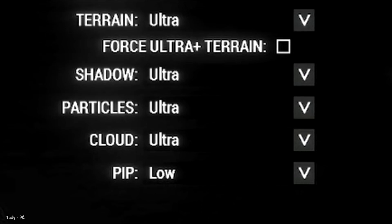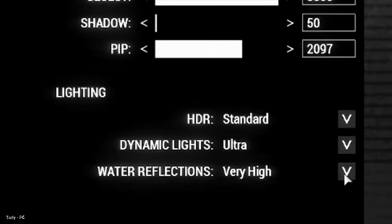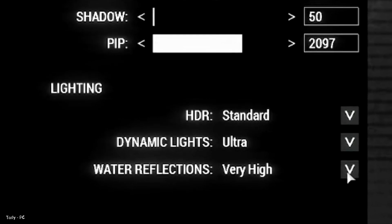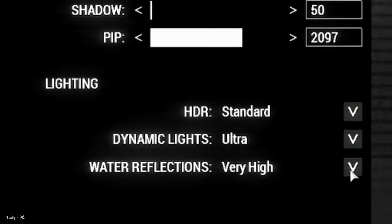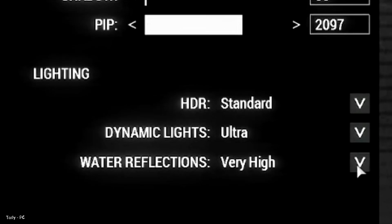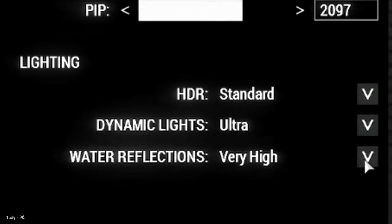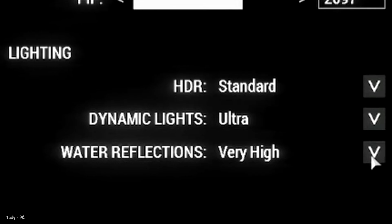PiP — picture-in-picture is a setting that should always be turned off. HDR — I like HDR but it affects performance, so customize it according to what you think is best. Dynamic lighting — adjust it according to your FPS. Ultra seems like a good option, but it can lower your FPS in multiplayer. Test it and then decide for yourself.